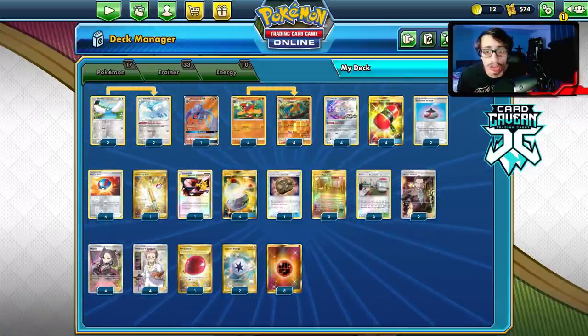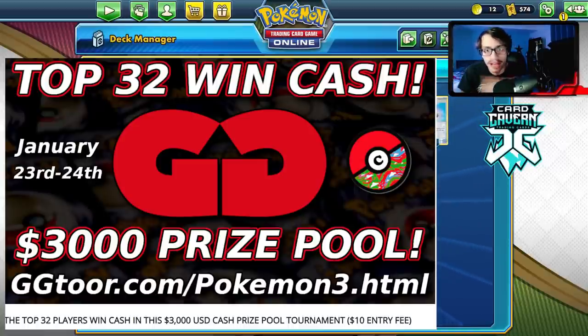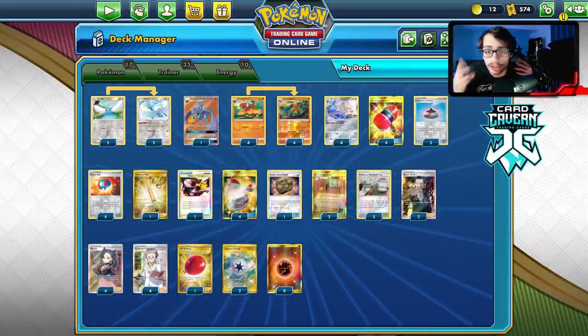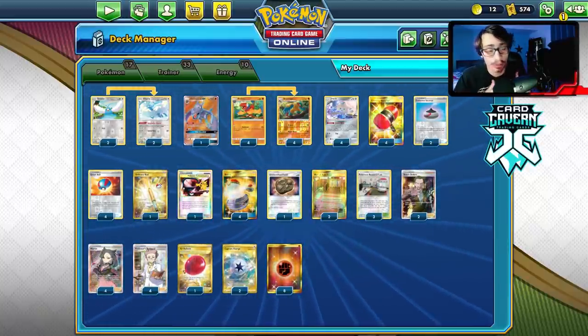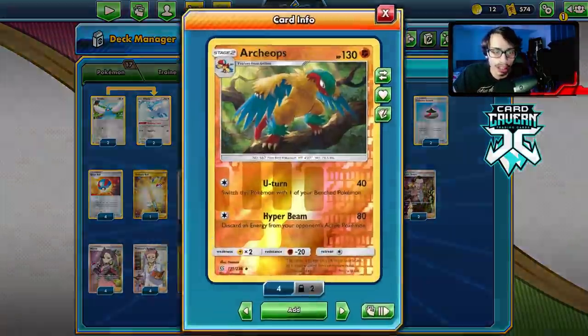Also a quick shoutout to GGTour — there is a $3,000 prize pool tournament coming up on January 23rd. It's a regional-style two-day event, top eight is casted by me and Azul, and top 32 gets paid out. There's a $10 entry fee, but if you use my referral code 'LDF2' when signing up you get $2 off. Link will be down below — use referral code LDF2.